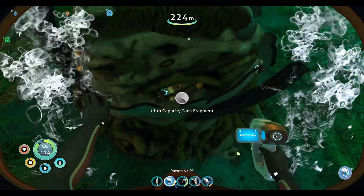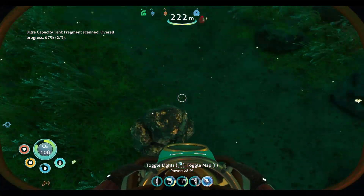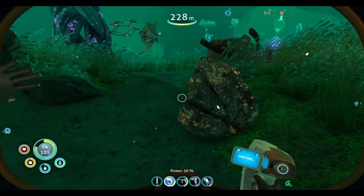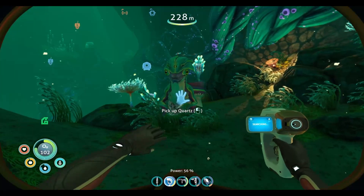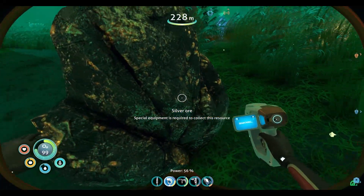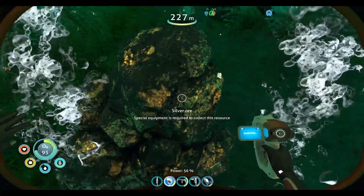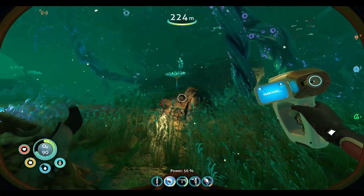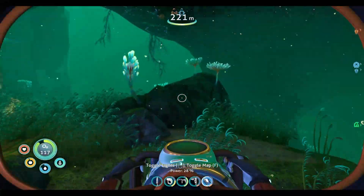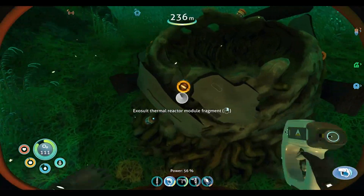Ultra capacity tank fragment — yeah, that sounds super nice. Another ruby as well. So this is also a node. Are you trying to give me something? I'll take your quartz. Alright, so this is like a big ore deposit. When we inevitably get the prawn suit, we can come down here and mine things like this for a lot of a certain particular resource. There will be nodes for each individual type of resource, or at least the main ones, and it can be very helpful.